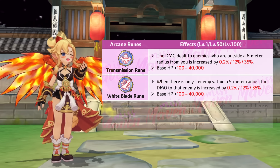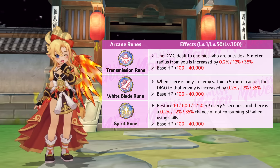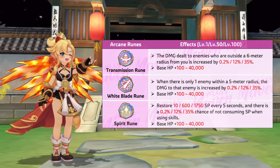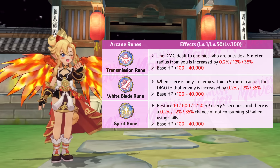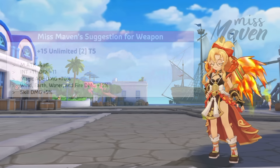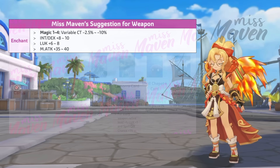It's a low priority to aim for a high first line value on her other three runes. For attribute runes, prioritize leveling up the following for improving damage. For the arcane runes, I recommend getting both Transmission Rune and White Blade Rune for boosting your final damage whether you are near or far from the target, since there are instances where it's impossible to maintain the 6-meter activation condition for Transmission Rune. As for the last slot, I prefer placing a Spirit Rune to prevent running out of SP during long fights.